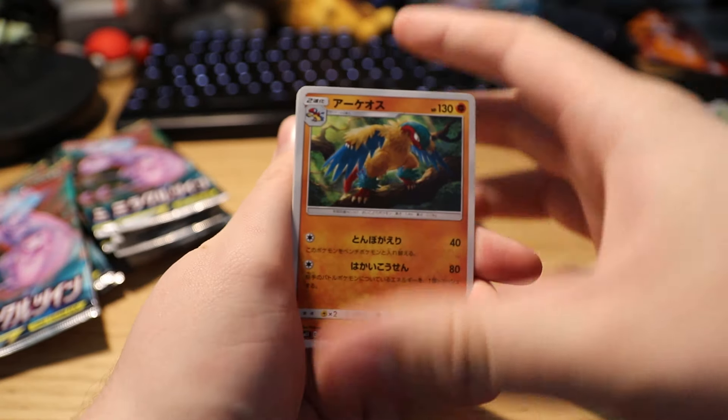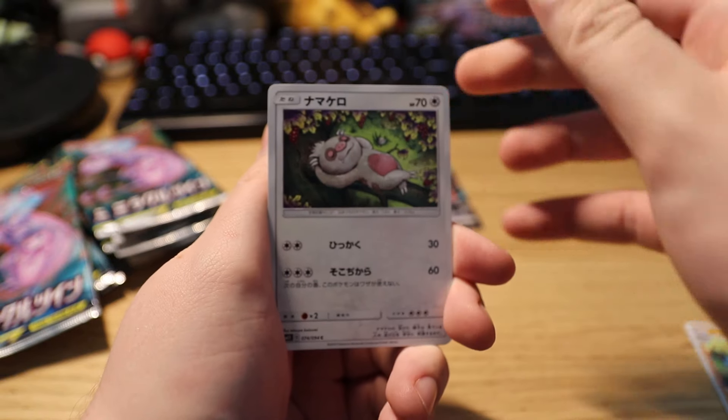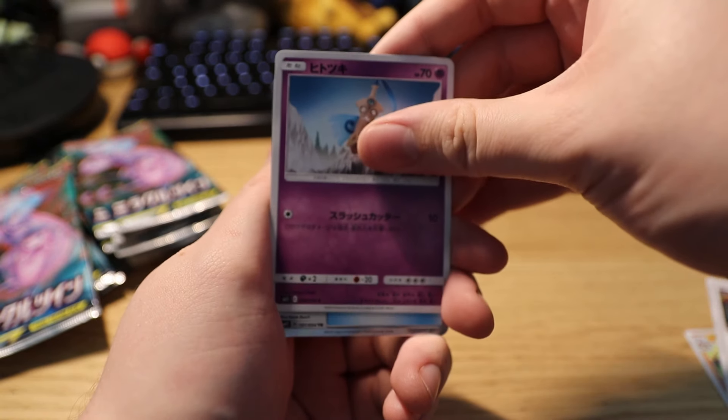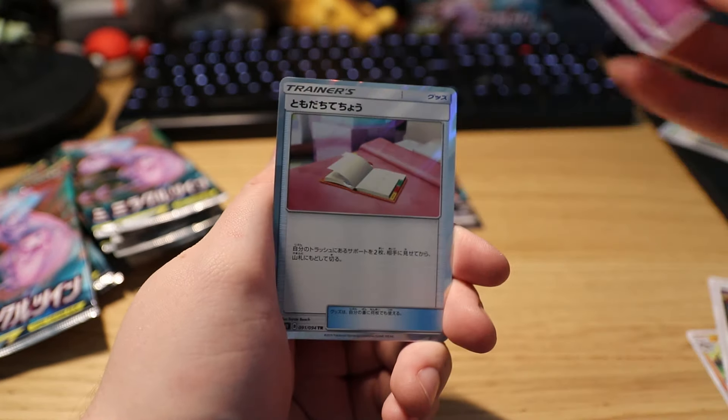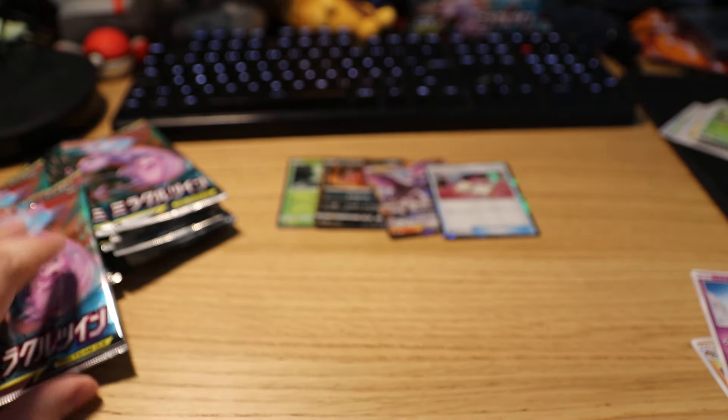Next pack — one card to the front — and it's another Aerodactyl. We got a Slakoth, a little sword Pokemon, and on the end we have a holo. Exciting.